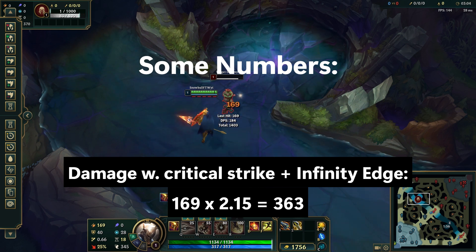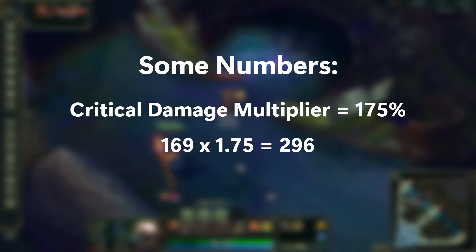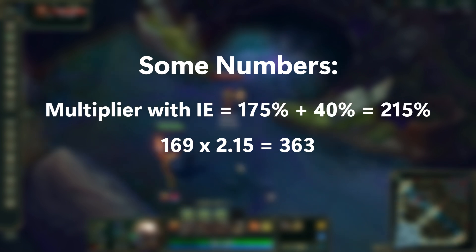Normally the crit multiplier is an additional 75% of the damage, so 169 times 1.75, which gives the 296 damage that we dealt. When you add the additional 40% critical strike damage from Infinity Edge, the multiplier goes from 1.75 to 2.15, allowing us to deal 363 damage.